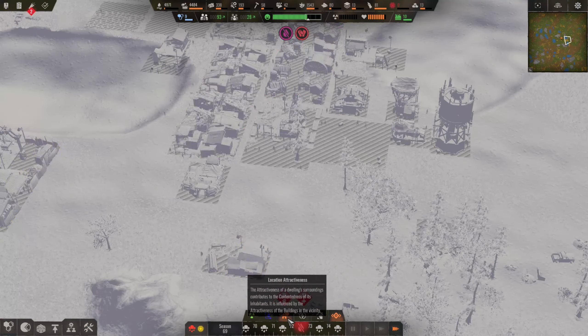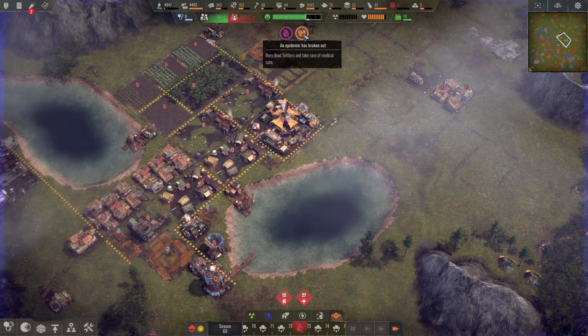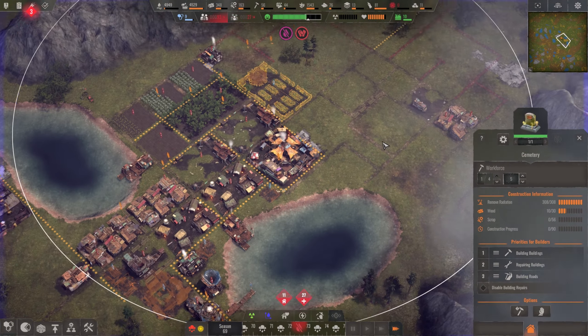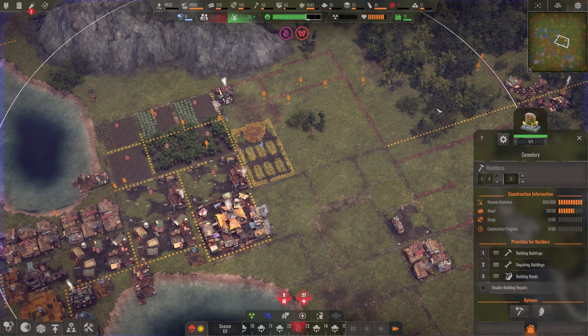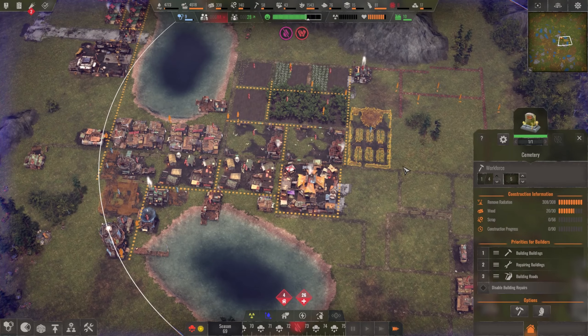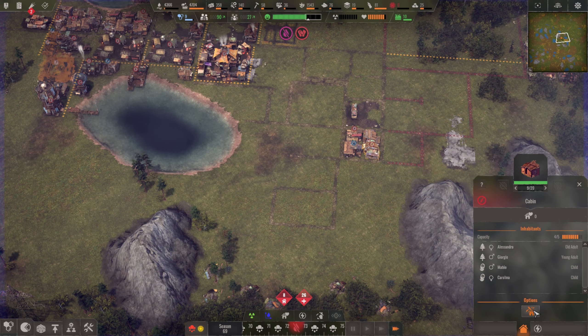We've got an epidemic — we need to bury some dead settlers. Oh gosh, we've got a lot spread out all over that area. Luckily, once we get this new cemetery built they'll be able to go and sort that out. Let's just demolish these cabins now.